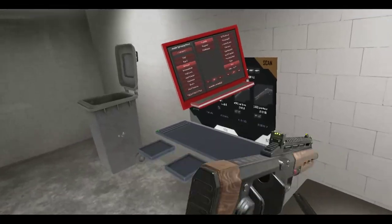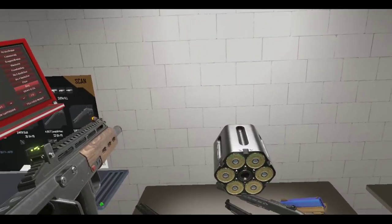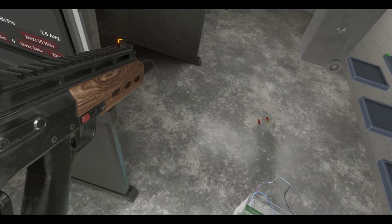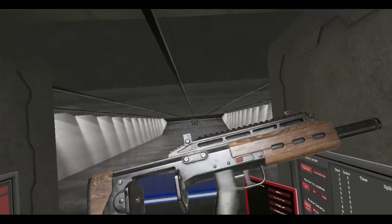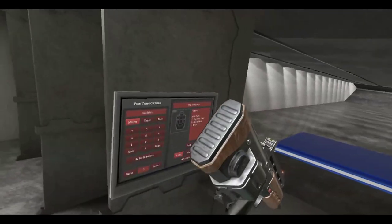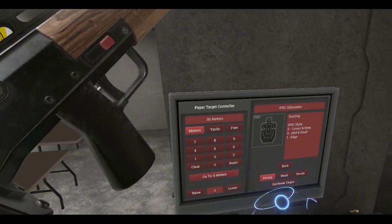The P612 - it's called the P612 in this game. Now we've got a bullpup shotgun that uses a revolver-style cylinder. I think it looks pretty cool - a lot of people don't really like the wood look but I'm fine with it. This sounds good already. Let's stick that cylinder in there and it should be ready to go. Nice illuminated sights - let's go to three meters.